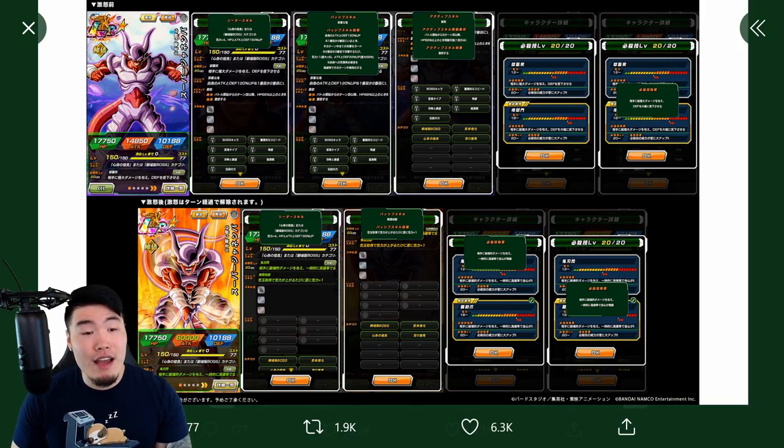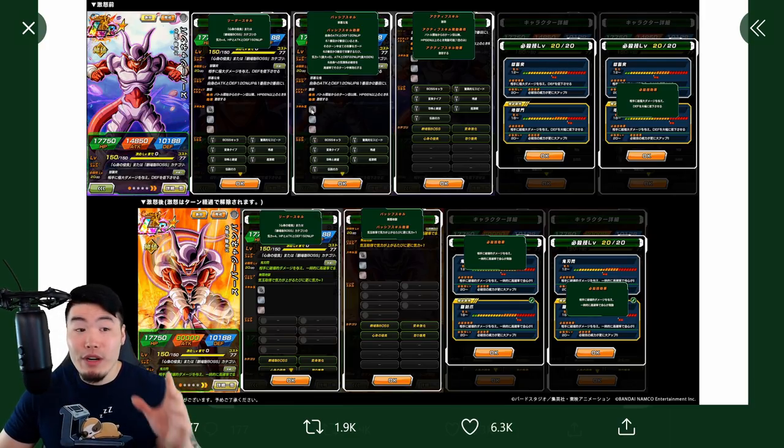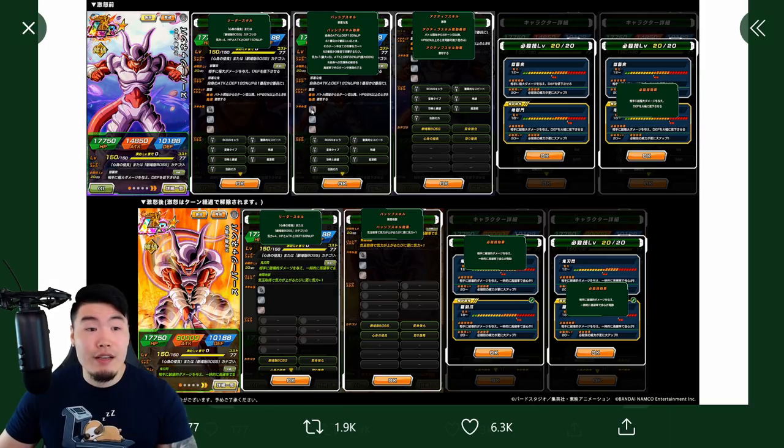So starting with his card art here, I'm going to be honest — I'm not exactly feeling this pose right here. I mean, it's fine I guess, but just for an LR Super Janemba card I was hoping for something a little bit different. I mean, he does have a rage mode here and this art looks amazing. I really like this one, but this one right here is just okay. Let me know in the comments down below how you guys feel about it, but I'm not the biggest fan of the art for Janemba here.